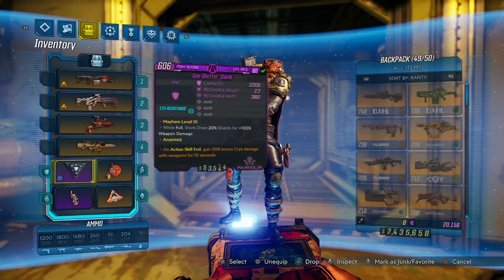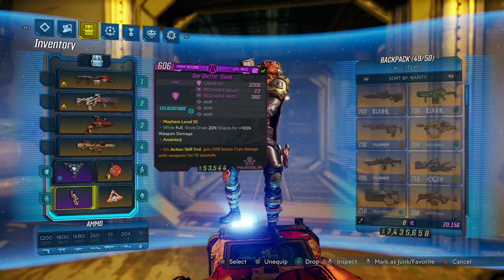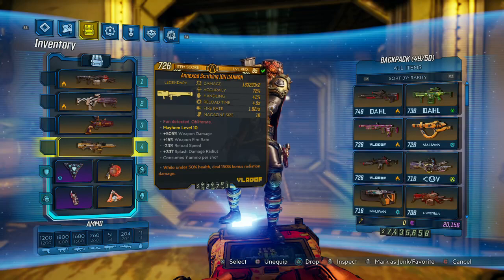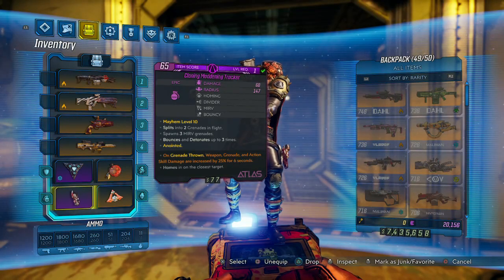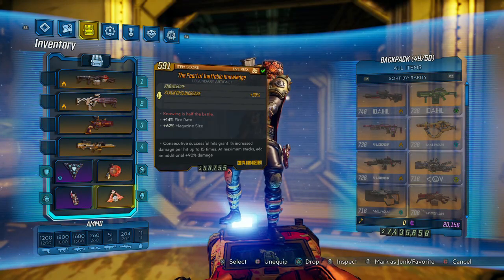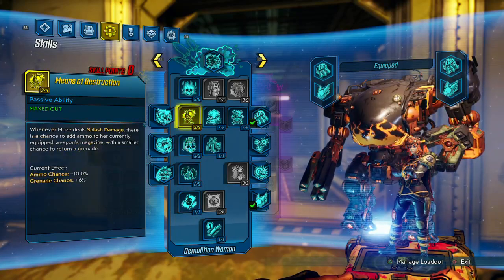We're going to double down with a One-Shotter Shield today. We got the cryo, and then we have a grenade-thrown CMT. Since we have you-rad 5150 and cryo, we got a lot going on. We have a level one CMT - thanks to the homie Borderlands Fan - so hopefully I'll down myself a lot less and still be able to heal up the shield. We got the Bloodletter with splash damage, weapon damage, and heavy weapon damage.